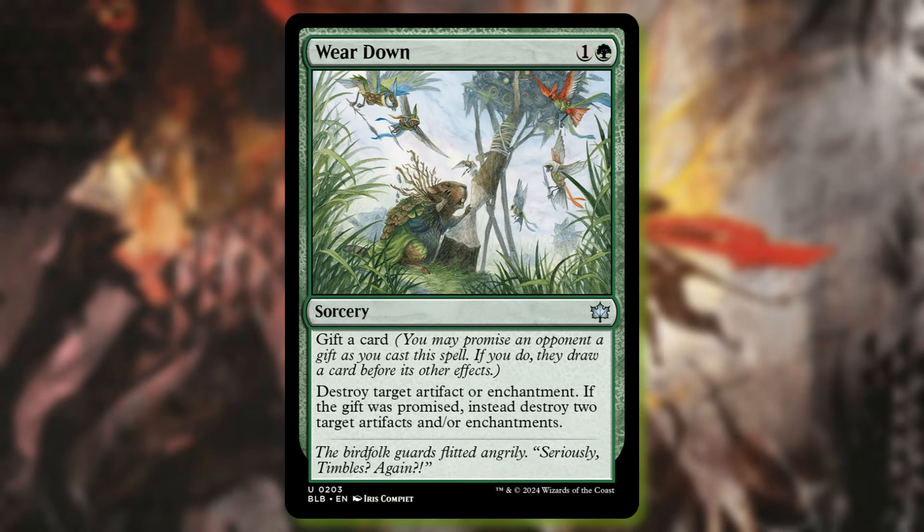Wear Down is one and a green. With Gift, you may promise your opponent a gift as you cast the spell — if they accept, they draw a card before this effect resolves. Destroy target artifact or enchantment. If the gift was promised, instead destroy two target artifacts and/or enchantments. I love this card — I think it's extremely strong for an uncommon. Letting your opponent draw a card is not always what you want to do, but being able to remove two problematic things for two mana is very much like a Force of Vigor type card. It's a really solid utility card for green and one I'll slot into my Commander decks.